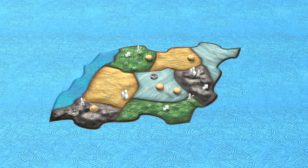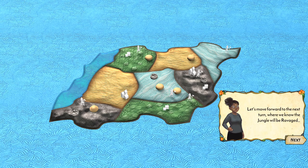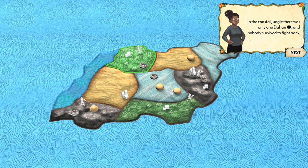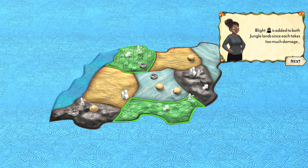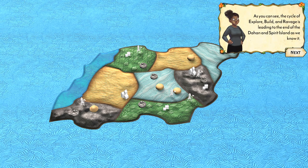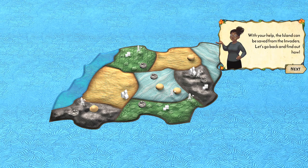We're just seeing the worst case scenario if you don't do anything. The invaders spread cities everywhere, ravaging and killing Dahan, leading to the end of Spirit Island as we know it. But it isn't the whole story — it's called Spirit Island for a reason, because there's a spirit!